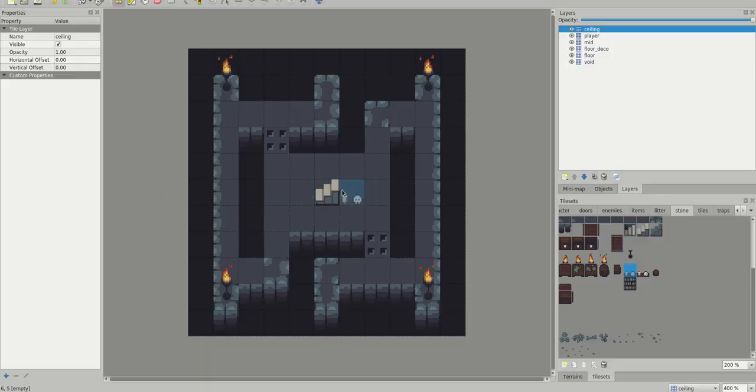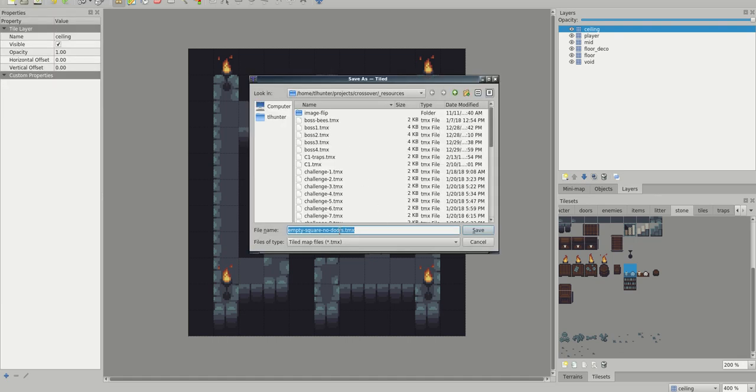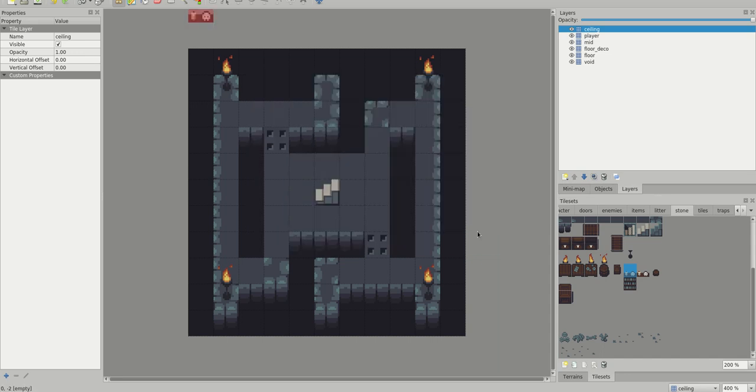What do I want to call this? It's fun, sort of symmetrical and loopy — I'll call it 'loopy.' It's like a loopy symmetrical kind of room thing. I'm going to save it as, and sometimes I prefix it with the room type, so I could call this 'A1 loopy symmetrical.' This is a TMX file — I think it's a Tiled map. I'm going to save it. Now that's done, I'm going to go to the console.